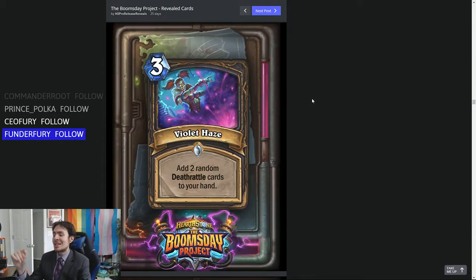Next up, 3-mana Violet Haze: Add 2 random Deathrattle cards to your hand. Notably, these are Deathrattle cards — not just Deathrattle minions — meaning you can get Kingsbane out of it, or the Rogue weapon coming up in this set.